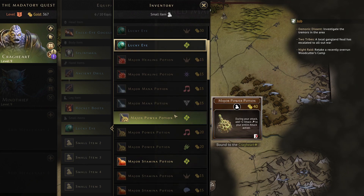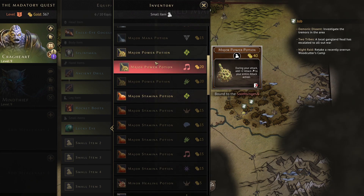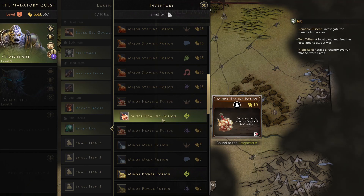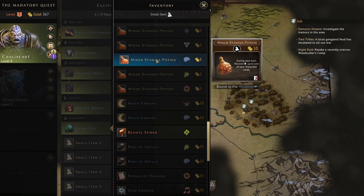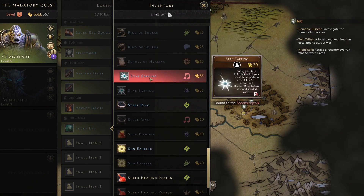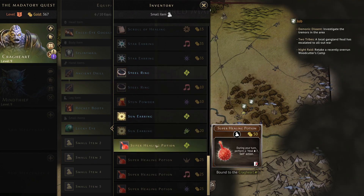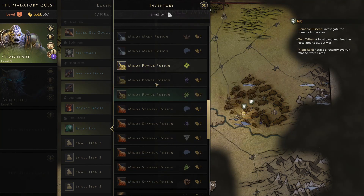For small items, you'll want Power Potions — starting with minor and upgrading to major, since we're damage-based. A Stamina Potion is essential like every character. A Health Potion is not a bad pickup since you'll be tanking somewhat. Eventually aim for Star Earring — one of the best small items in the game — and Sun Earring, which refreshes your armor and Eagle Eye Goggles without long resting. If I could only have one potion at the start, it would definitely be a Power Potion.